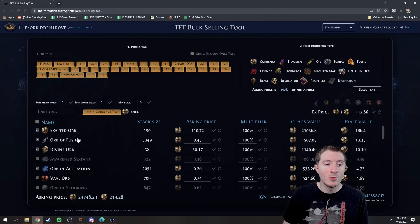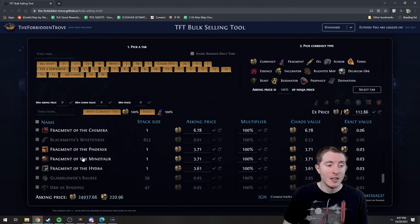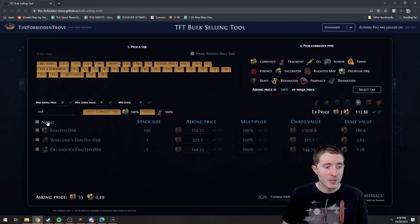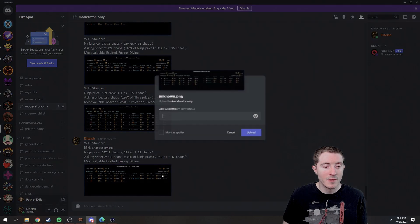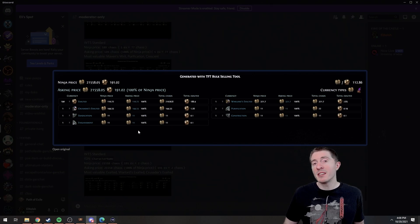Now, if we go back to our list here, I want to include frags as well. So I'm going to click on frag there and my fragment tab, and then we have our fragments added onto this list too. We can use this to select our fragments for shaper. We want to sell our exalted orbs as well. So we've got our list here, and now I'm going to generate my Discord message again. And now I am selling currency as well as shaper fragments. So you can mix and match this to your heart's desire.